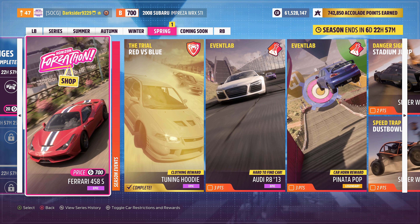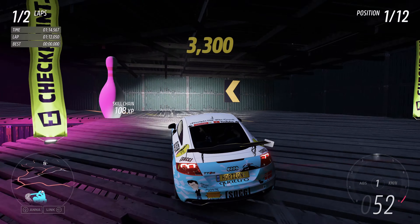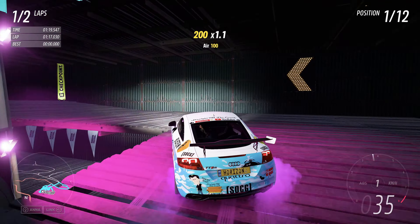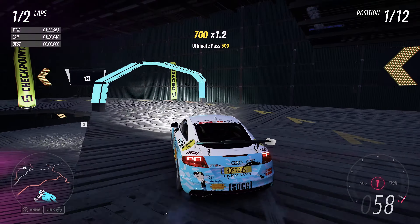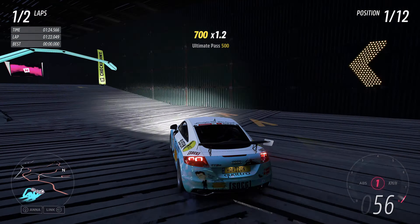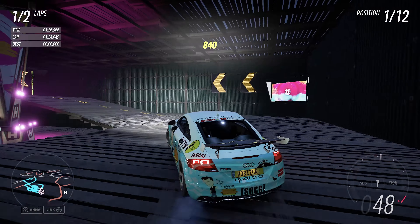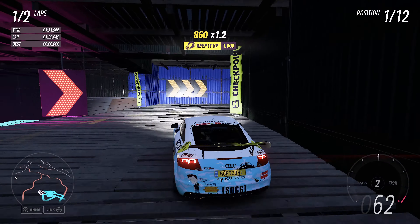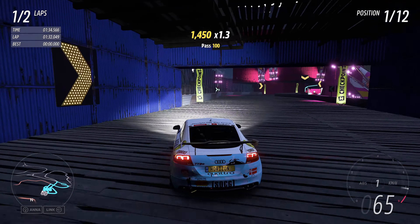Once you get the Trial, two event labs await you. For the first, Trial of the Grasses B700 retro saloons. For the second, Festival of Forza Kart in any A800 all-wheel drive car. Managed to fix the event labs not starting by clearing my event labs cache over PC from the Turn 10 AppData folders. All you have to do is race and win, luckily against any difficulty — for an easy completion I recommend dropping to Tourist difficulty, as these are a bit twisty.